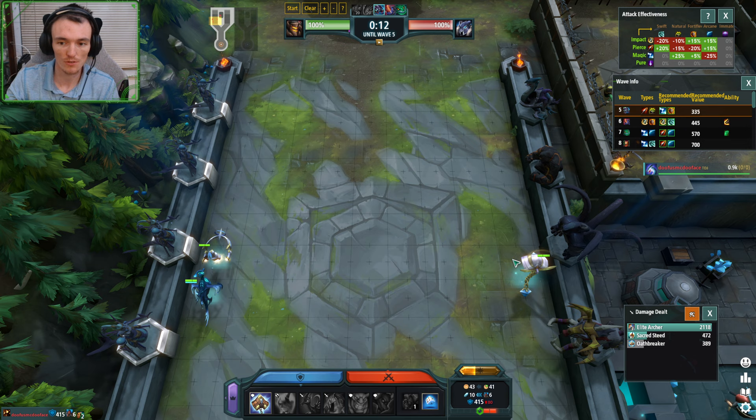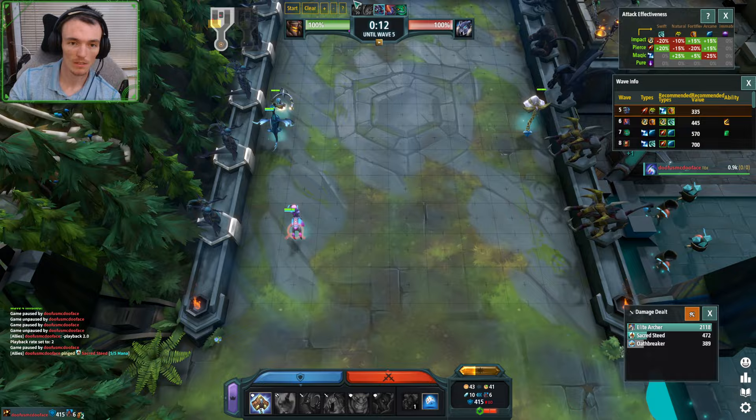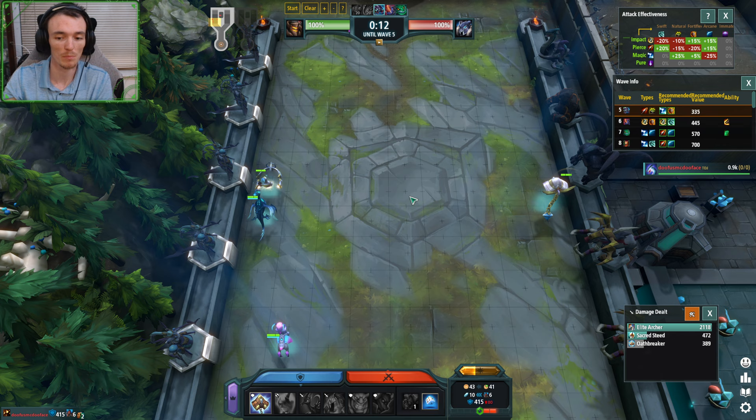In addition, this Steed is going to give mana to the Sea Dragon. If I had this stuff on the right side, my Archer dies and I don't kill the boss — it's all bad. This is where positioning is so important.